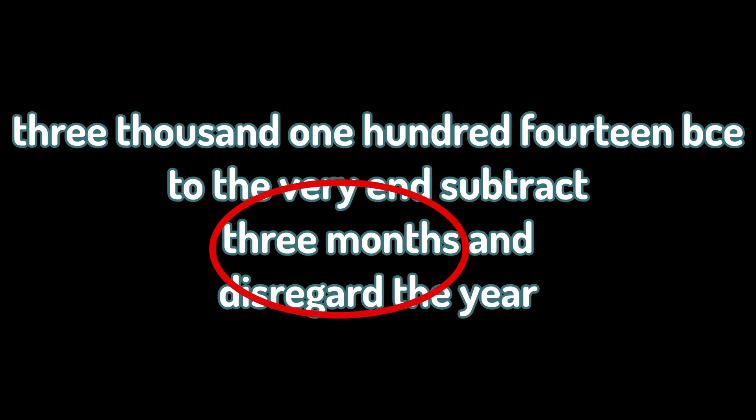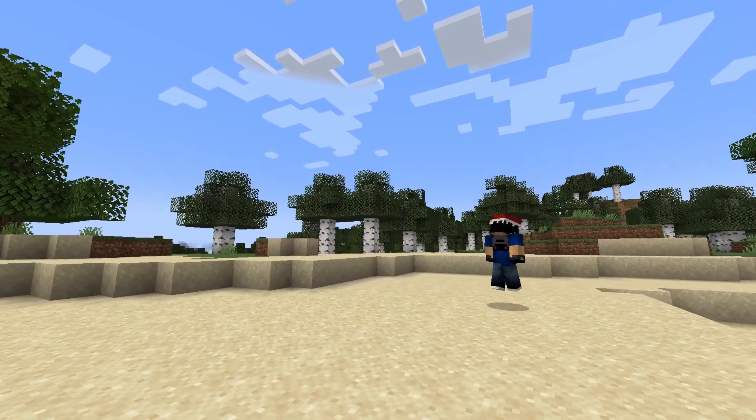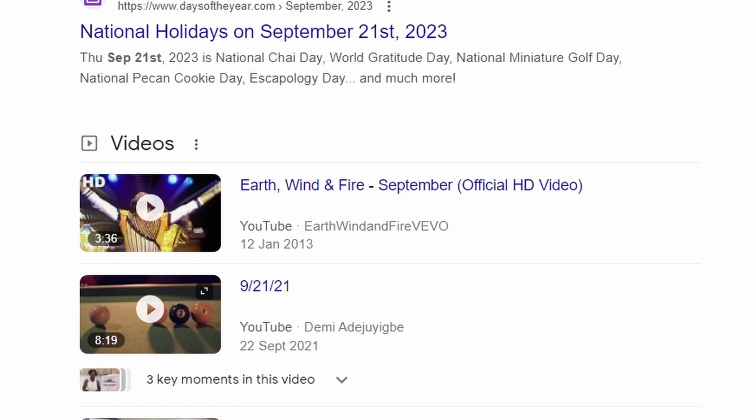Subtracting three months takes you to September 21st 2012, then disregarding the year leaves you with just September 21st. This presumably matches the lyrics '21st night of September,' which should click in the back of your head as referencing the song 'September.' If not, the song can usually be found by looking up the date September 21st.